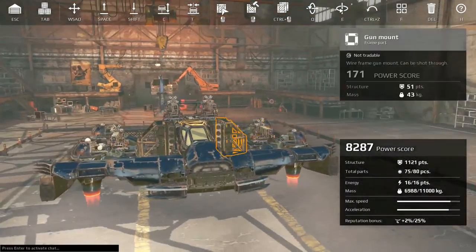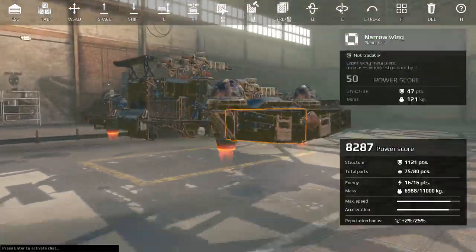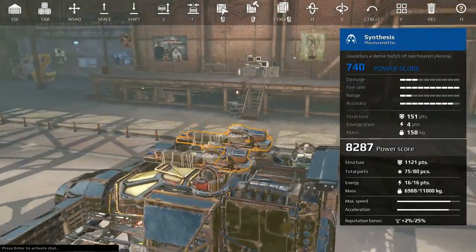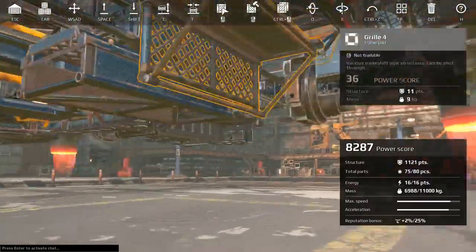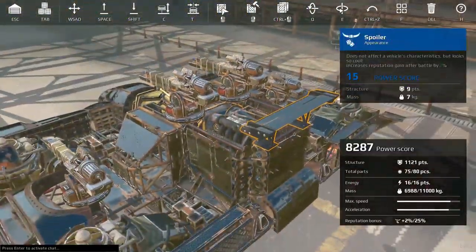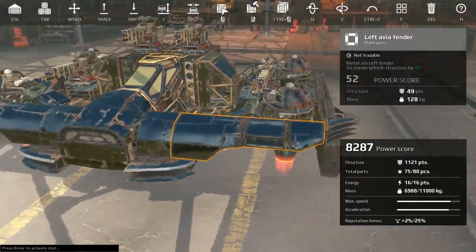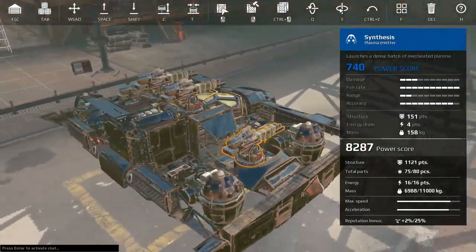Alright guys, good morning. Mr. G bringing you coffee and Crossout. Today we decided, why not? Let's slap four synthesis onto a hover chassis, an Apollo generator, and a hot red engine. And that leaves just about no tonnage for structure and armor, but we somehow managed to slap something together.